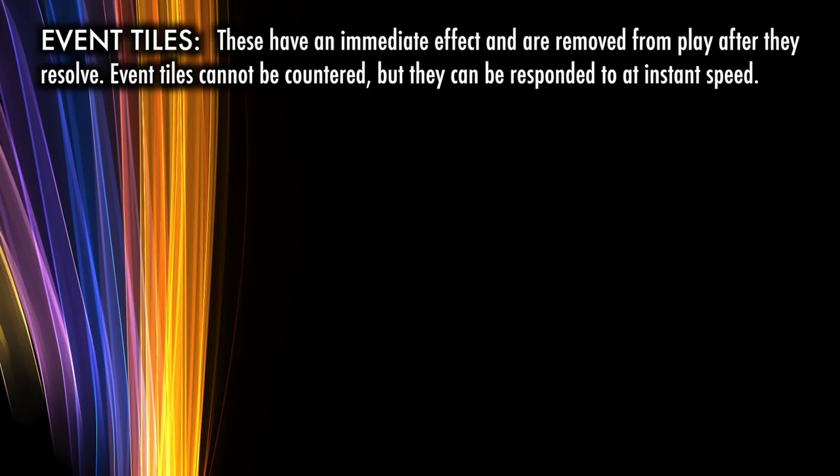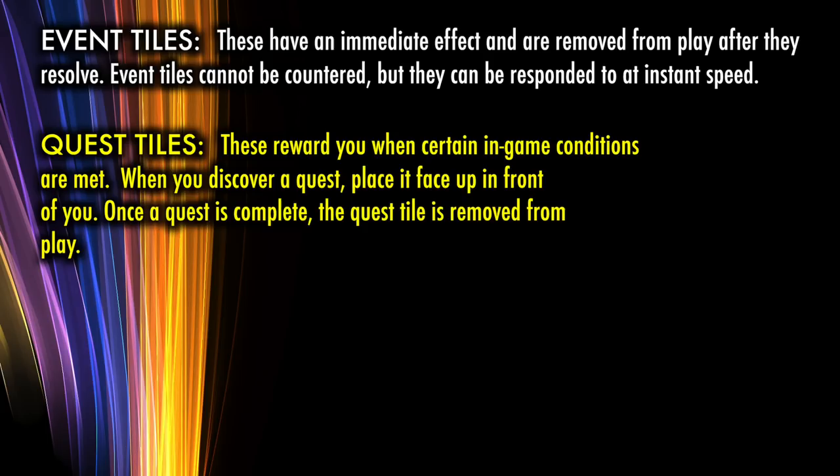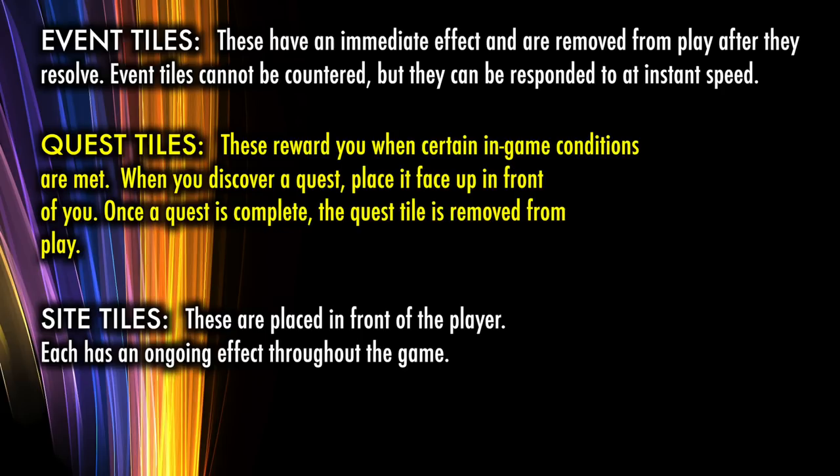There are three kinds of tiles: event tiles, quest tiles, and site tiles. Event tiles have an immediate effect and are removed from play when they resolve. Event effects cannot be countered, but players can respond by casting instants or activating abilities. Quest tiles reward you when certain in-game conditions are met — when you discover a quest, place it face up in front of you, and once complete, it is removed from play. Site tiles are placed in front of the player and have an ongoing effect that immediately starts affecting the game. If a player leaves the game, all quests and site tiles in front of that player are removed from play, and any pending tile effects cease to exist.